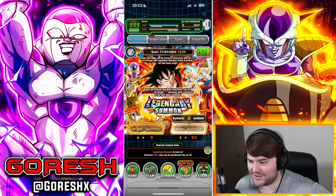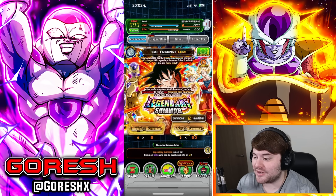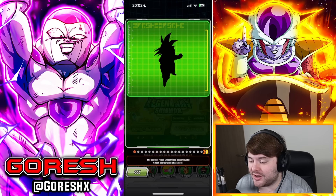We have this legendary summon banner out, so we have a few things to talk about. This is not a very good banner and not a very good character. This is the Turlis movie spirit bomb base form Goku.